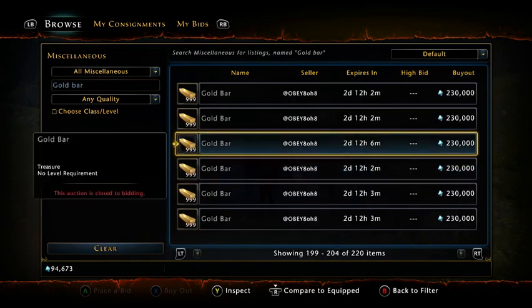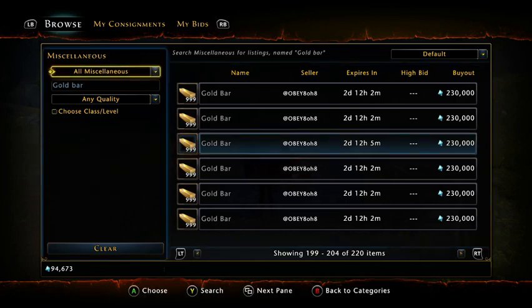Right now a thousand gold bars are selling for 230,000 astral diamonds. So you can use a gold digger build to build up your astral diamonds to get better equipment. The gold digger build is not just for master crafting.